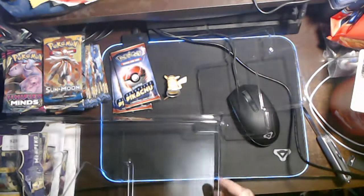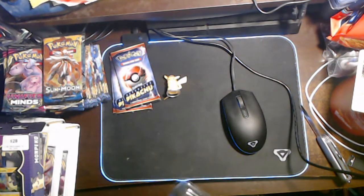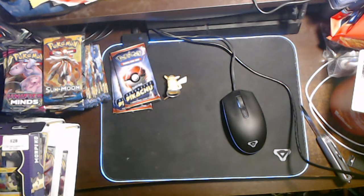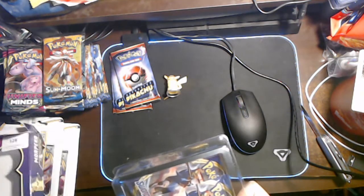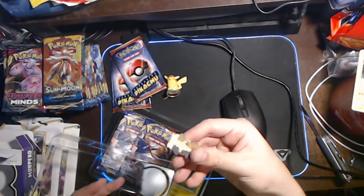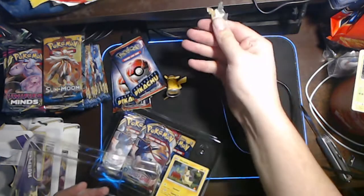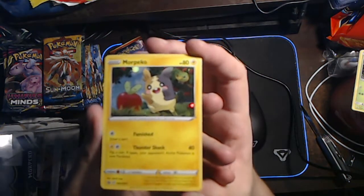I'll get this all organized up, as organized as you can conceivably get it anyway. I'll crack open the Morpeko pin pack as well just to get everything out in the open. I'll leave the Rebel Clash blisters where they are though because I'll open those last. Oh my god, I can't even get the pin out. There's the Morpeko pin - much like the Snorlax, it is silver trimmed. Neat little pin, I'll stick it next to Snorlax on my lanyard.